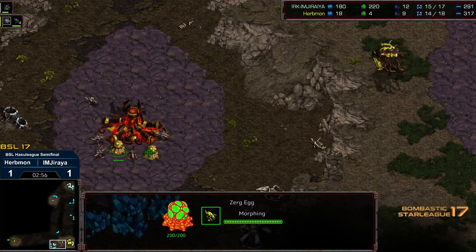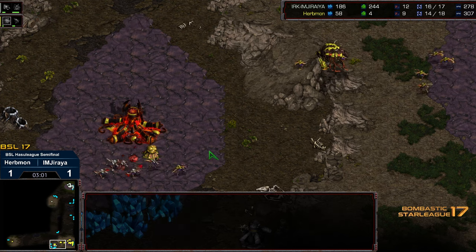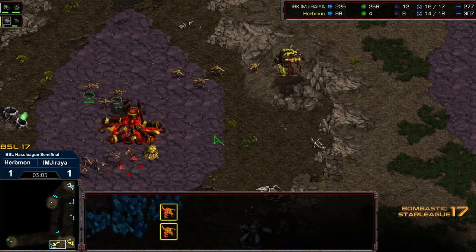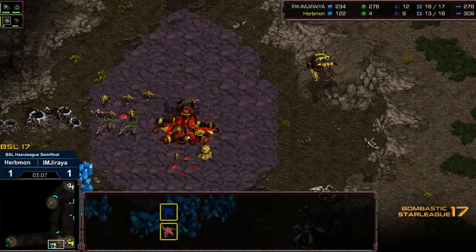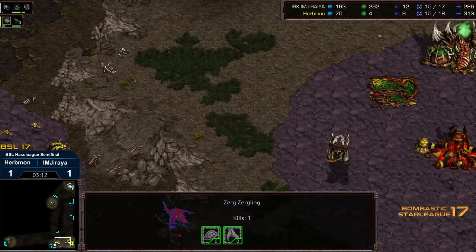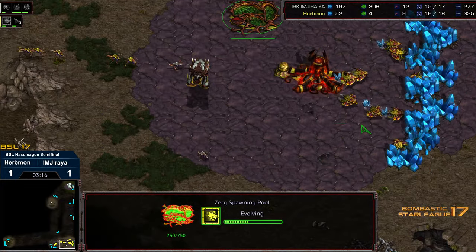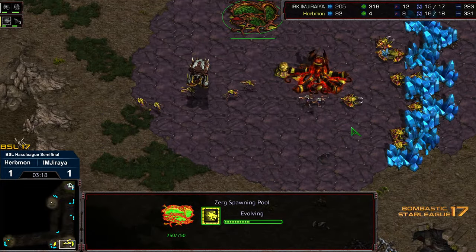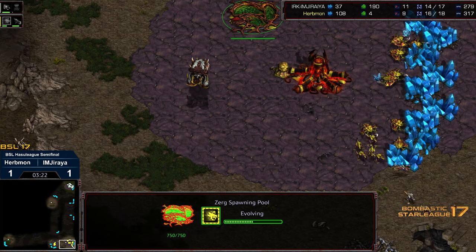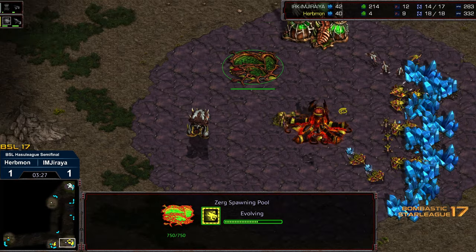My timing was off — the Zerglings do manage to get into the natural expansion, so these Zerglings are going to have to flee a little bit. Through the long term, Erbmon should have more Zerglings and be able to swarm and pin them in, which gives him an advantage in the early game. He's got Zergling speed building, although the Zerglings are able to sneak their way in. Erbmon is going to have to wait for Zergling speed to really cap the advantage.